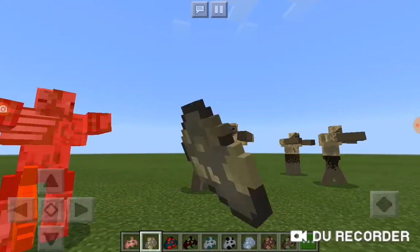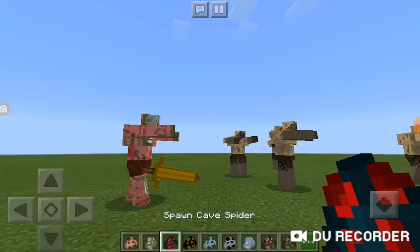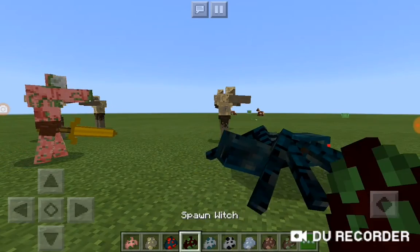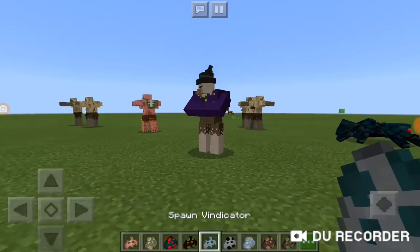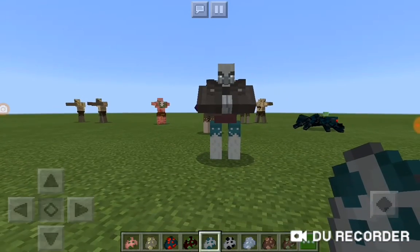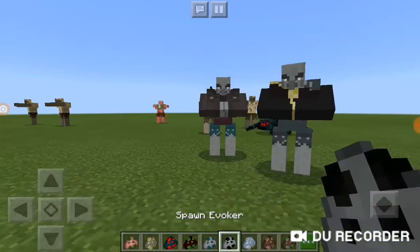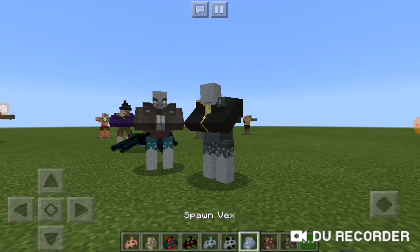These two may attack each other — go on, attack — because they might not if they don't want to. The cave spider is aggressive like normal, and then there's a witch. We've also got a vindicator, which is cool, and an evoker.